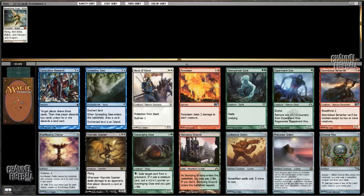Here we have a fair number of awesome cards. Obviously Hand of Honor is what goes well with my first pick, but do I really want to take Hand of Honor second? Probably not. I think Scavenging Ooze is probably the most powerful card in the pack.